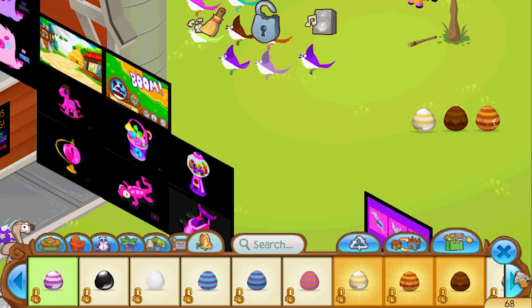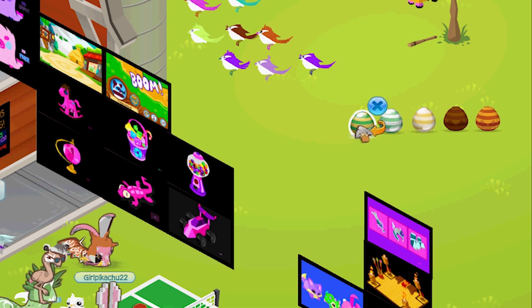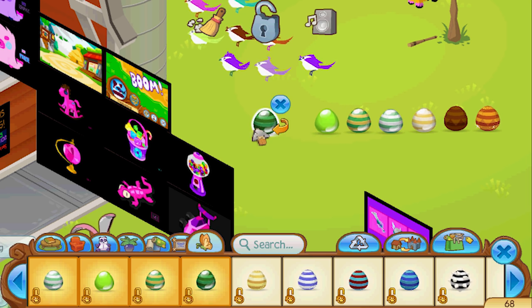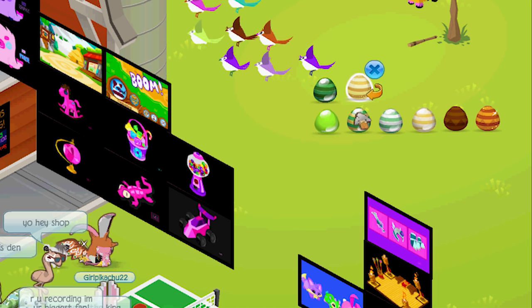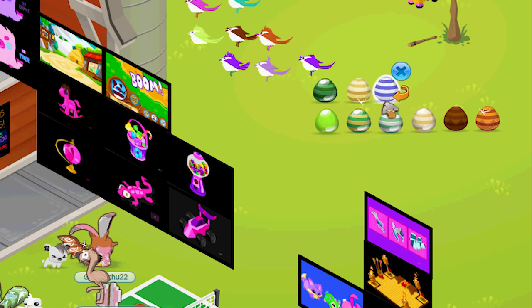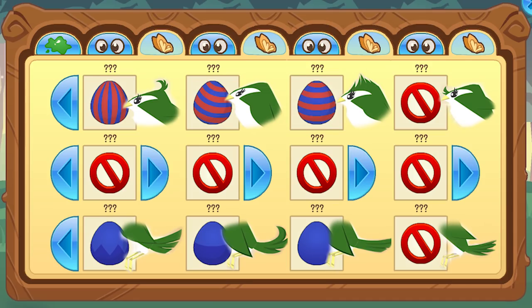Now we have to sit around for three days. I hate that part. I wish we could spend diamonds and just say hatch now - like for an extra three diamonds you can make your egg hatch now and you don't have to wait. That would be so cool. And you should be able to gift eggs - you should be able to gift pets. I remember when I first joined Animal Jam you couldn't even trade pets. I feel like any item that can be traded, you should be able to gift it also. If it's tradable it should be giftable, in my opinion.